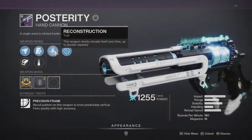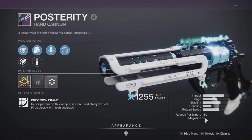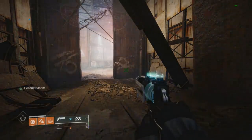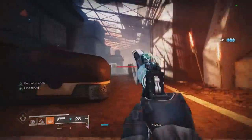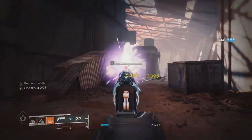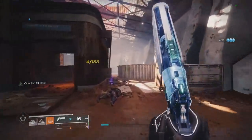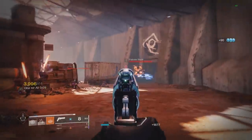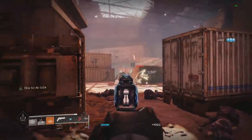A better one would be Reconstruction. This weapon slowly reloads itself over time, up to double capacity. If we purposely make our magazine as big as possible with a 19 magazine, pretty much every 4 seconds we get 2 ammo from reserves back into the magazine, and over time the magazine will double all the way to 38. This perk is pretty much like Clown Cartridge paired with auto-loading at the same time, constantly reloading those 2 bullets every 4 seconds. So if you're not using the hand cannon non-stop, this will pretty much be the best perk in the left column — you'll start most encounters with 30 to 40 bullets and pretty much never have to reload.